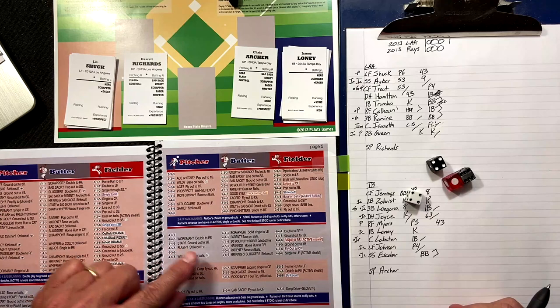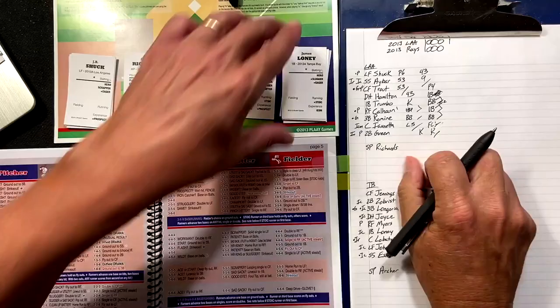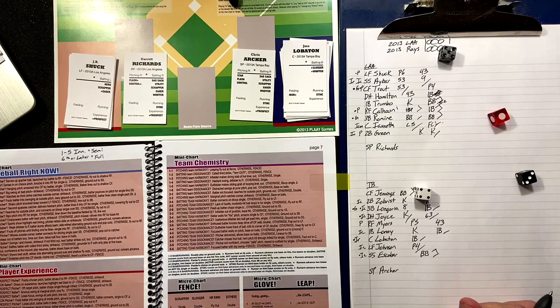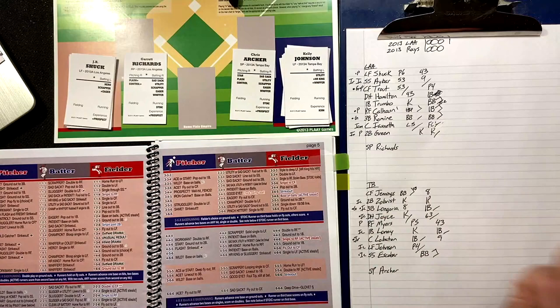James Loney — four-four-six — star? No. Sad sack, utility, or patient? No. Single to right field for James Loney. Not active. We go to the experience chart for Lobaton — three-five — icon batter? No. Fly out to right field.